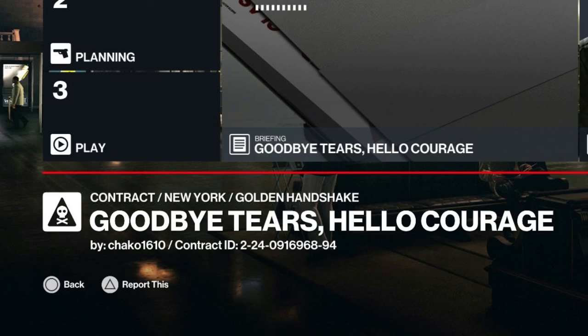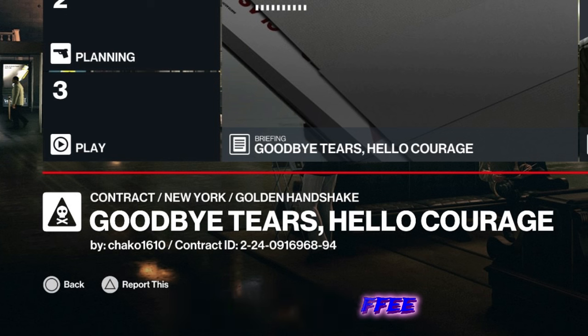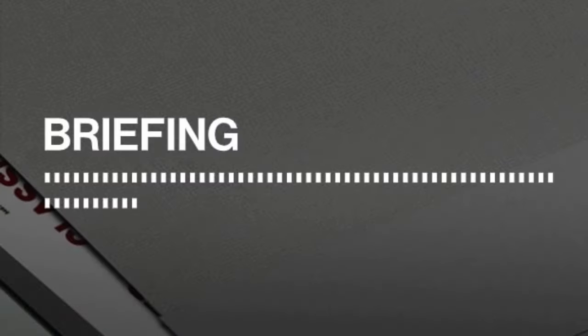Hello and welcome back to the world of assassination and the trending contracts. Today's contract is 'Goodbye Tears, Hello Courage,' set in New York. The contract ID is on the screen now for anyone who wishes to have a go at it, and it has been supplied to us courtesy of Shako1610.